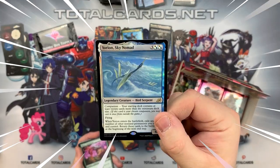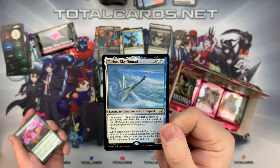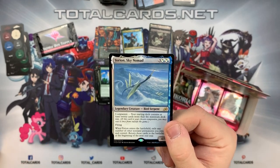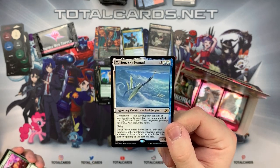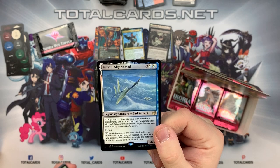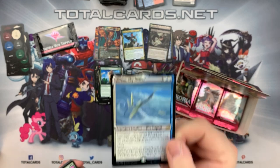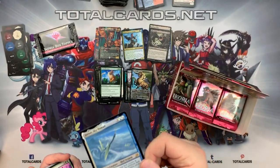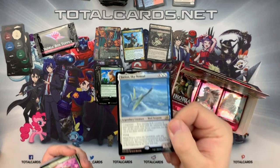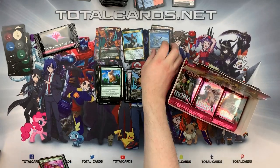We got Yorion, Sky Nomad and we've got it in foil - brilliant! It's a companion: if your starting deck contains at least 20 cards more than the minimum deck size, you can use this as your companion. Three and two hybrid blue-white. It's a legendary creature Bird Serpent. When it enters the battlefield, exile any number of non-land permanents you own and control, then return those cards to the battlefield at the beginning of the next end step. Fantastic - being able to bring your stuff back, especially if opponents take control of your creatures. Really good pull!